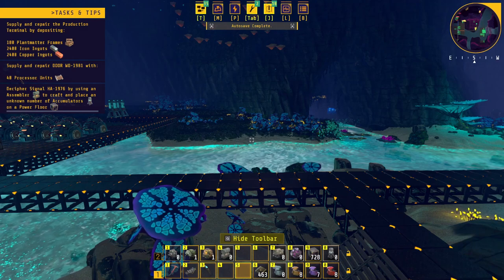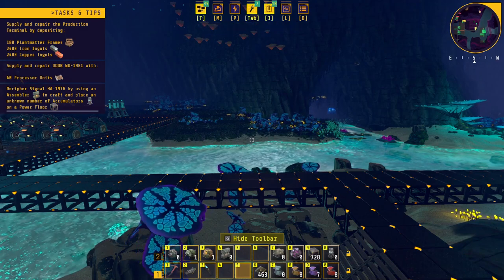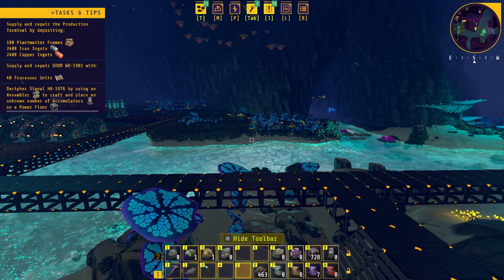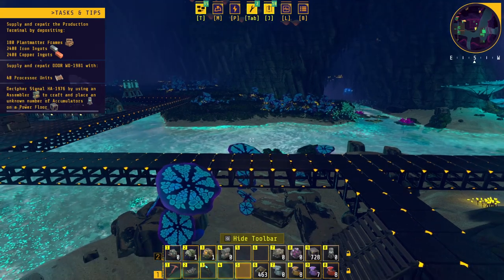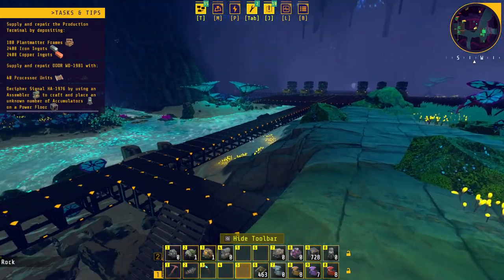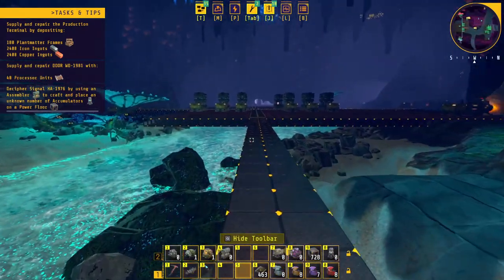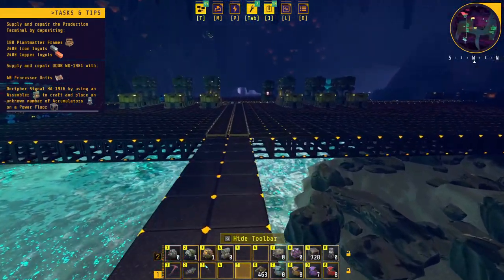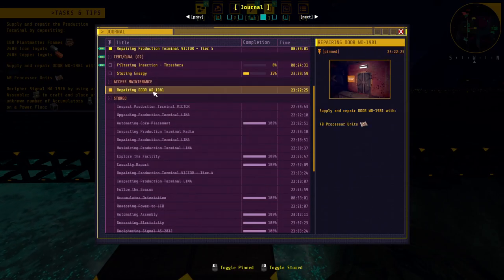And now we have a decipher signal task — HA 1976 — by using an assembler to craft and place accumulators. An unknown number of accumulators on a power floor. I'm not sure — do they want us to use an assembler to craft accumulators? Let me just check here in our journal because usually they will tell us.